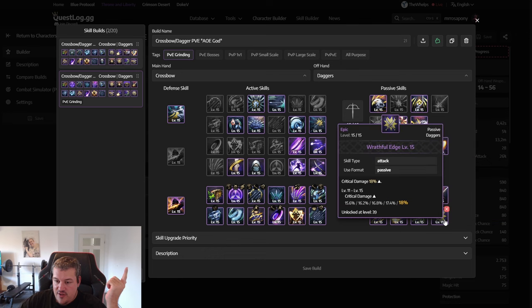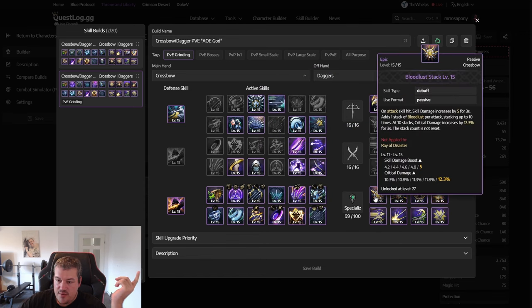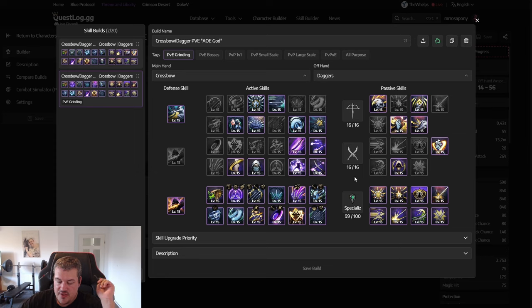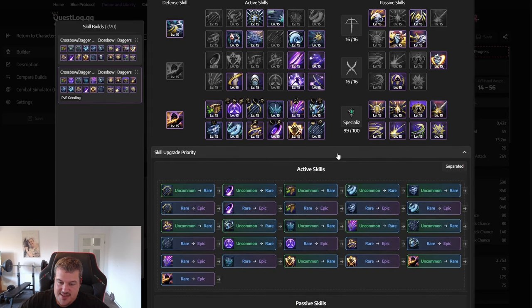Critical damage is now probably the most accessible stat for Crossbow Dagger out of all classes. From Brutal Incision we can get critical damage, there's a new option for it as well, and we have a Reaper set we can gear for critical damage later on. We can get a lot of damage out of critical damage because, when playing correctly, almost all of our hits will be critical.